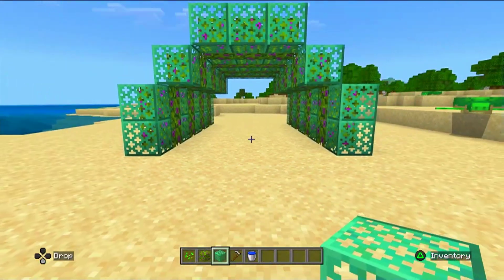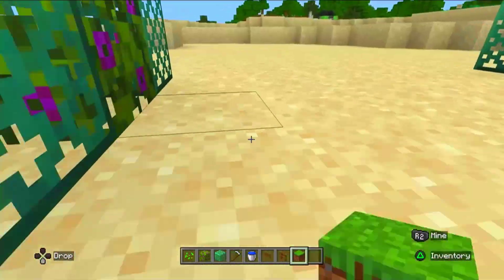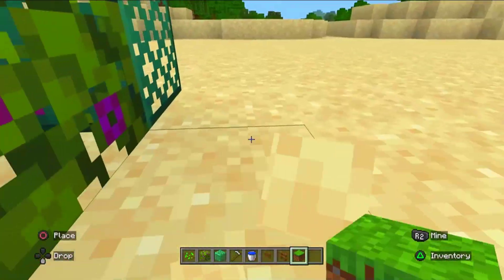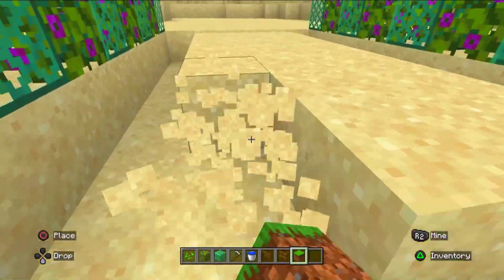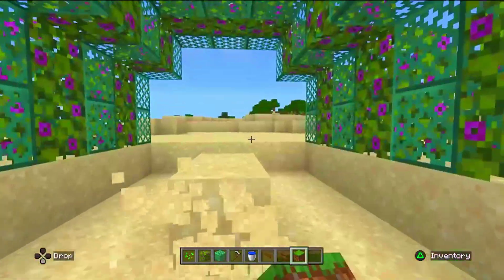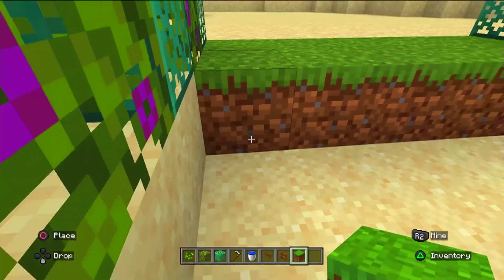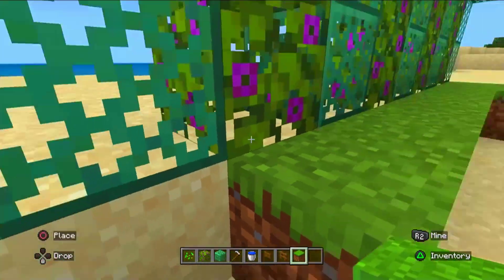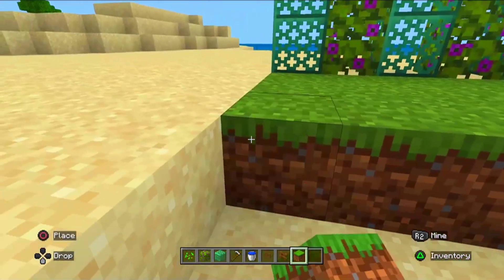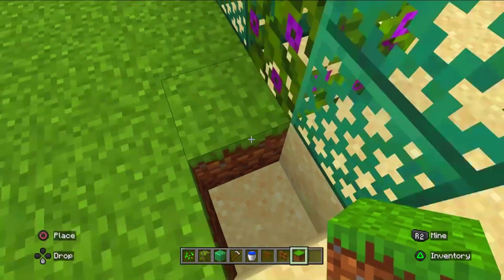As you can see, I have made this beautiful arch in which I grow my crops to meet my needs. This area is sand, so we need to place a floor of dirt to make farming possible. But if you build this design in the plains or a place where grass blocks or dirt already exist, you don't need to build this floor of dirt.